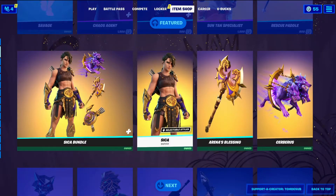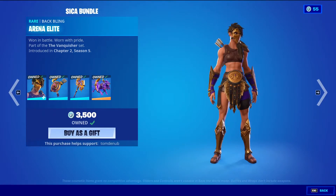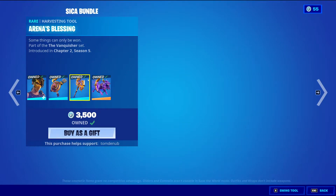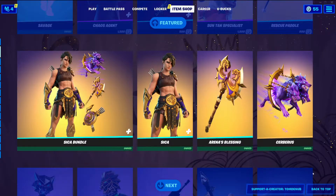Sika bundle, which comes with Sika and the Batman Arena Elite skin, 1200 V-Bucks. This skin has two styles: the default style with the mask on and the mask off style. Arena's Blessing harvesting tool, 500 V-Bucks.